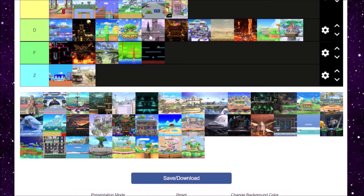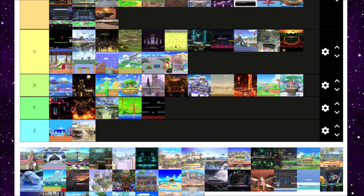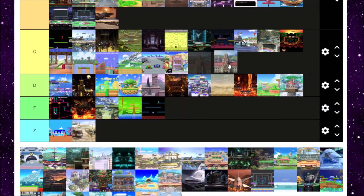Next is Princess Peach's Castle — I've always hated this level because it's so hard to get kills on it, unless you have the Banzai Bill. The Banzai Bill here just forces you to go on the other side of the stage, and if you're too far you won't make it. It's just really hard to kill on this level. Not really a fan of Princess Peach's Castle, but it's not terrible — C tier.